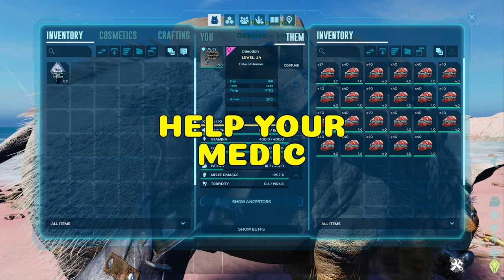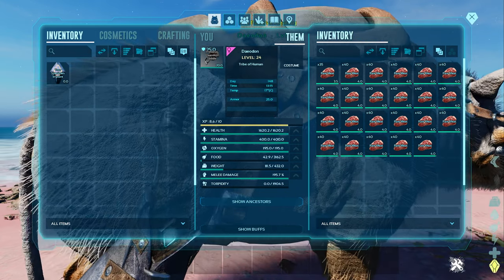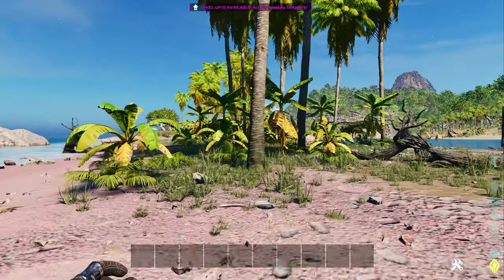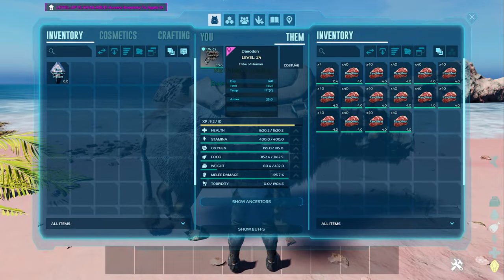Any sane person should be using a Daedon. It heals your dinos, but it drains through its food very quickly. A trick to instantly fill its food bar is to put food in its inventory, then go out of render and come back, and the food bar is full.